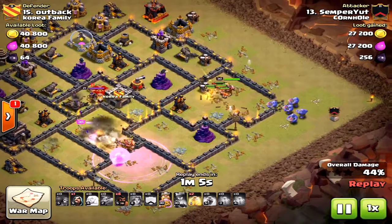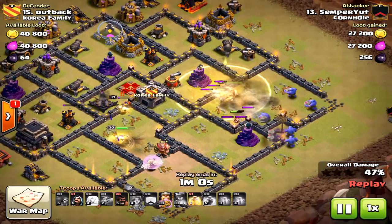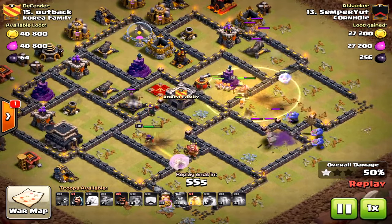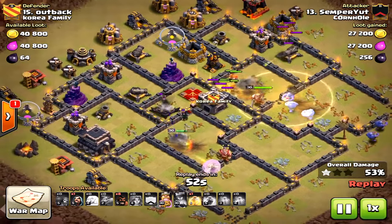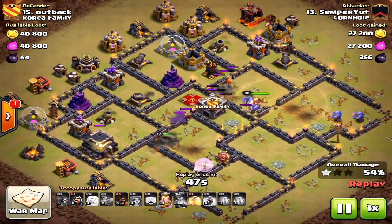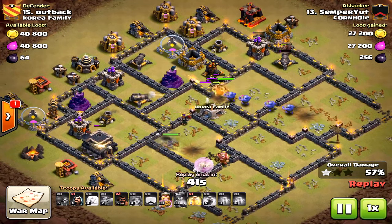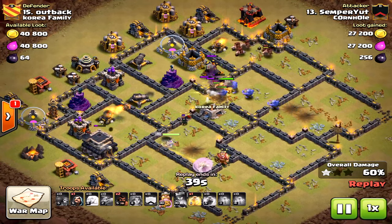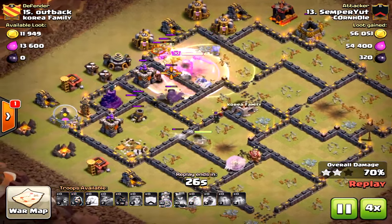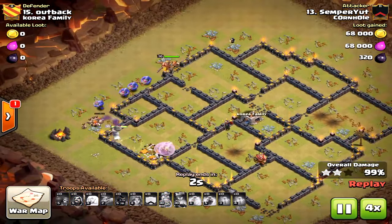Very smart — plan it out and make sure you have a game plan. I would have dropped the bowlers first since they're really slow, then the king, then the valkyries because they're the quickest units. You want all the units coming together in unison to take out the base. The bowlers really aren't doing much at this point — they were dropped a little late. But the three star happened because the funnel was there, and there were plenty of troops left.